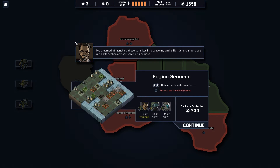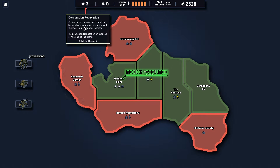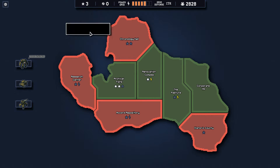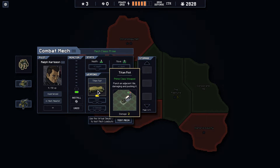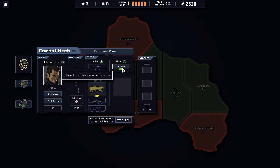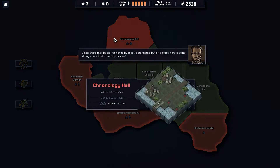As you secure regions and complete bonus objectives, your reputation with the local corporation will increase. You can spend reputation on supplies at the end of the island. We can put this somewhere — if we unpower this... Gain experience to unlock this skill. We're going to give him plus one move — we could give him plus three health, but I think I want the move. Chronology hall, man.